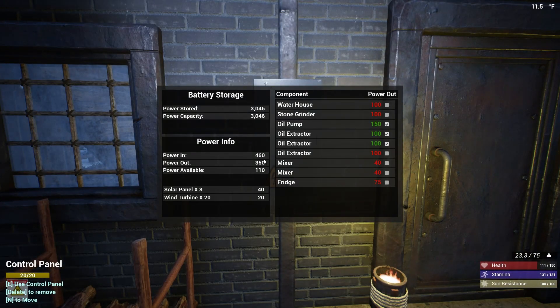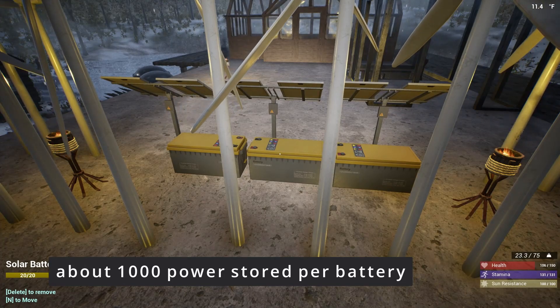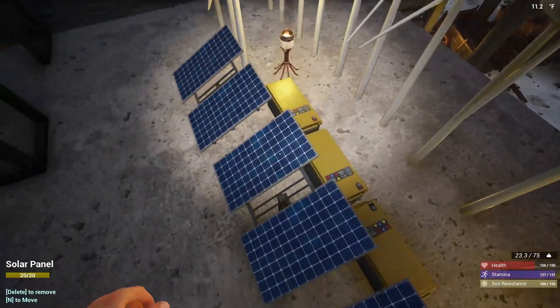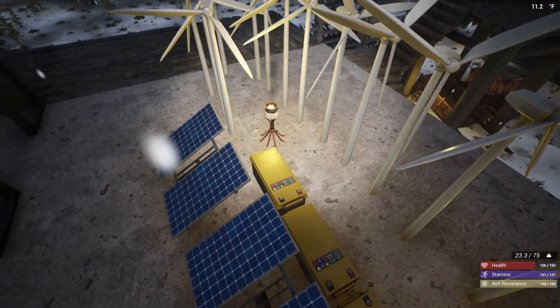Typically my total power would be 520, but it seems like the blizzard is cutting my solar panel power roughly in half — so instead of 120 power, I'm getting about 60 from the solar panels. The solar battery stores up to about 1,000 per battery. The battery will charge or drain depending on the power available readout in the control panel. If the power available readout goes negative, it'll slowly drain the batteries — at negative 40 it drains about one per second, and at negative 100 it drains about three or four per second. Also keep in mind, even though it's called a solar battery, wind turbines will charge the batteries as well — either source will charge them.